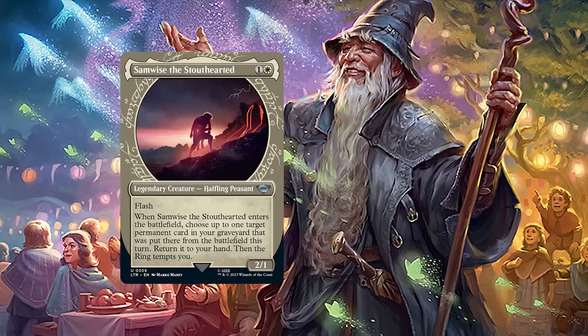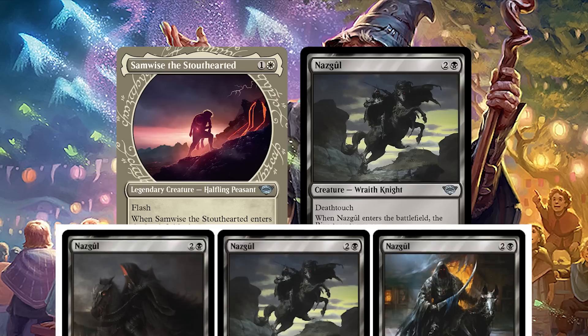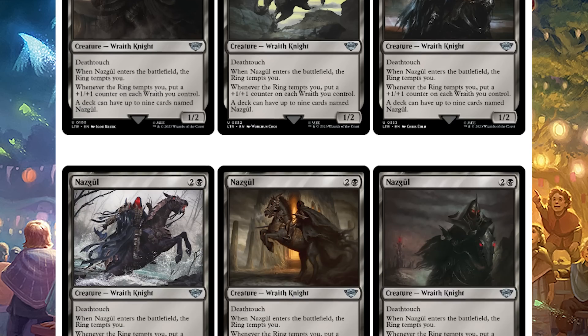Following that, you get a ring showcase or a Nazgul uncommon. A ring showcase is not any of the rings we've talked about, nor is it any card that says 'the ring tempts you.' Instead it is the showcase style for the set, where the art is inside of a circle and shows the characters being tempted. You'll get a guaranteed ring showcase uncommon or one of the 9 arts for Nazgul.